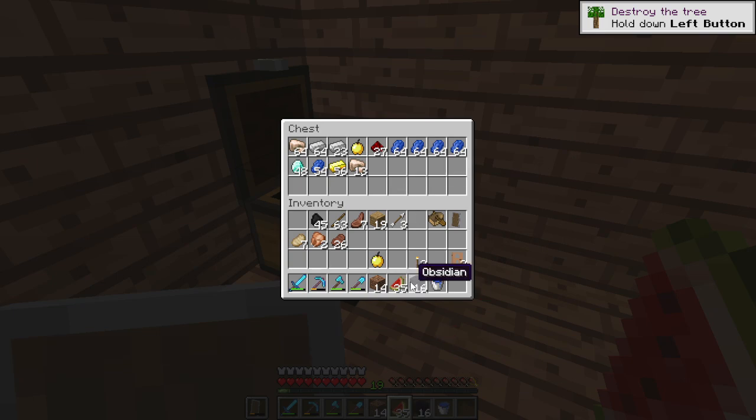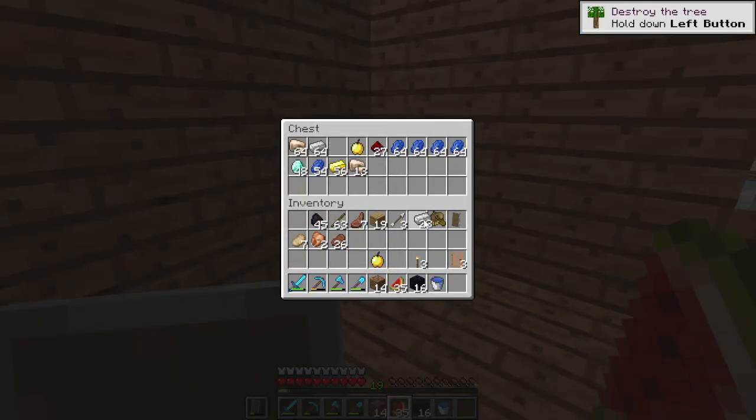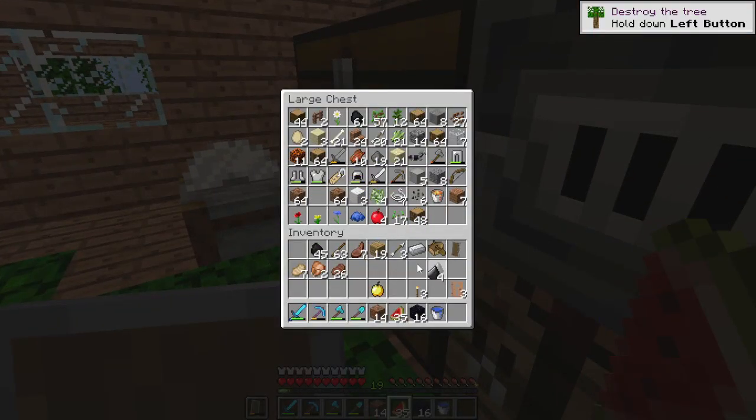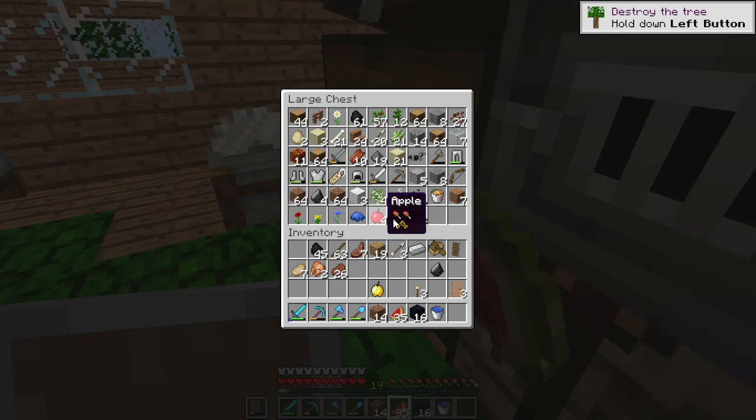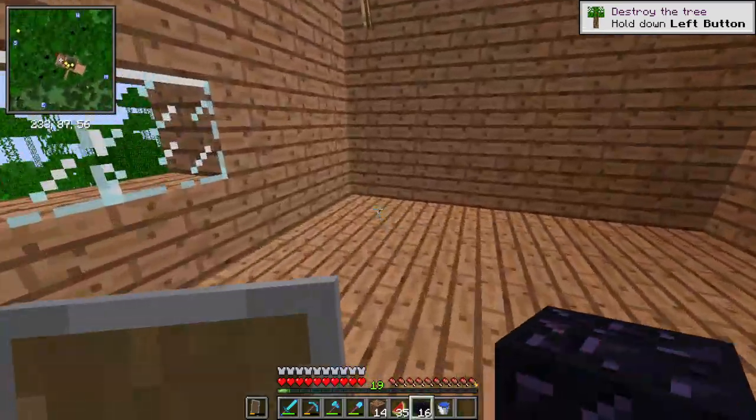Right, the obsidian — that's the main thing. Let me get that. Let me make the flint and steel — I don't think I have one, let me double-check so I don't make another one accidentally. I don't see a flint and steel, so I'll craft one.